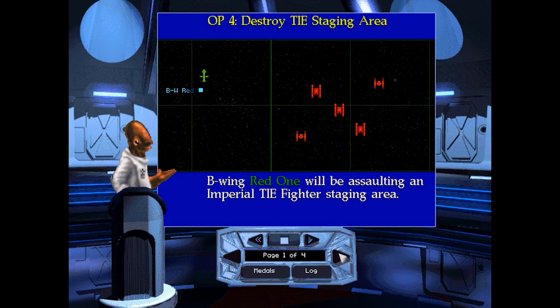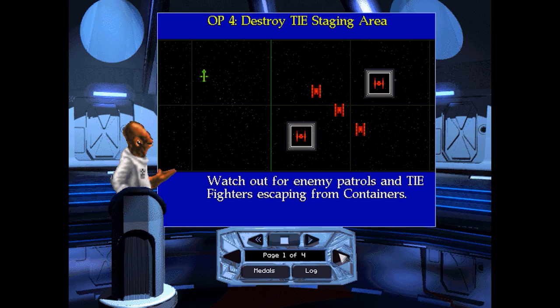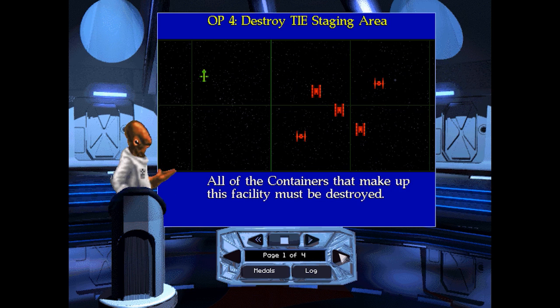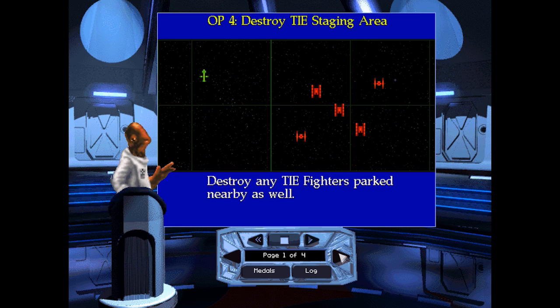B-Wing Red Watton will be assaulting an Imperial TIE Fighter staging area. Watch out for enemy patrols and TIE Fighters escaping from containers. All of the containers that make up this facility must be destroyed. Destroy any TIE Fighters parked nearby as well.